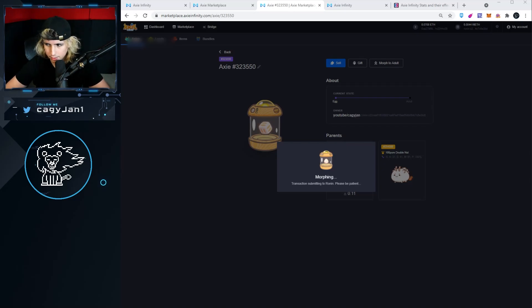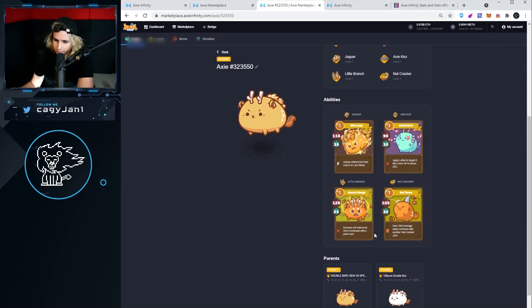Alright, last one baby! Oh my god, that's crazy — this has been a good run, what a great run! It is worth it to go deep into this and understand the value of each axie, look at the DNA and all that good stuff. This one's not bad — we got 'apply lethal to target if this axie's HP is below 30%.' Not a bad axie at all. Nutcracker — not double nut, but I think it might be meta, though I haven't played in so long.